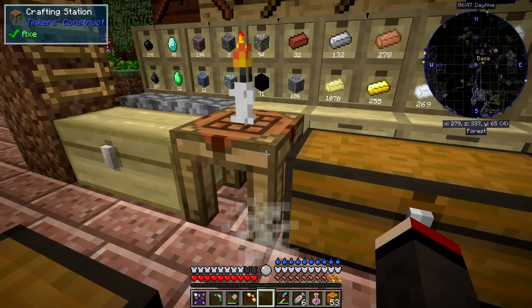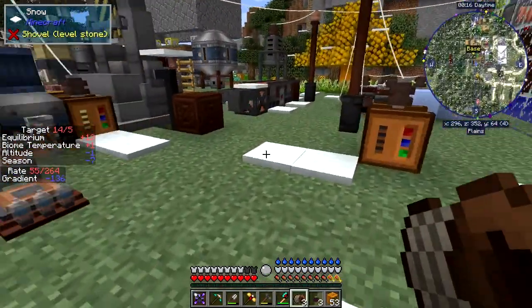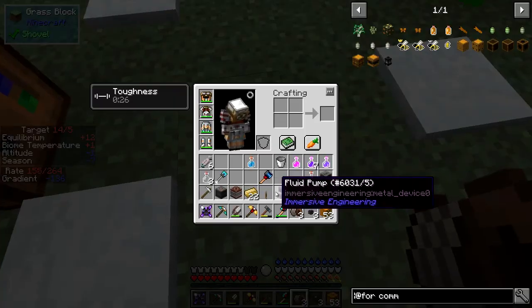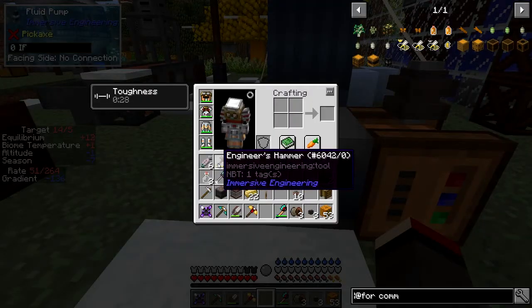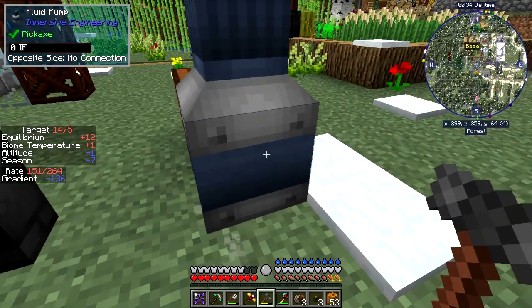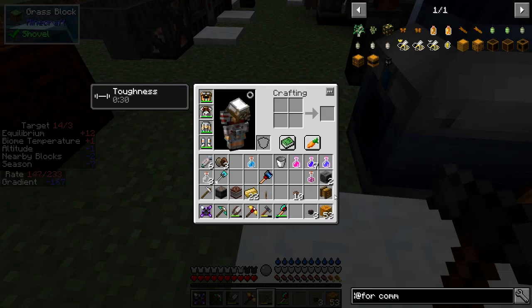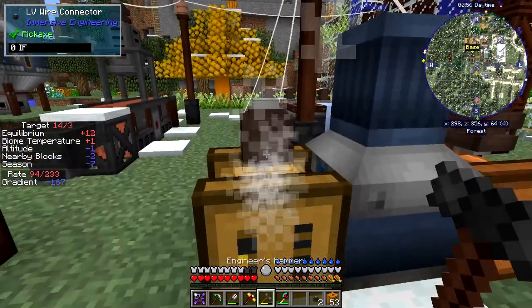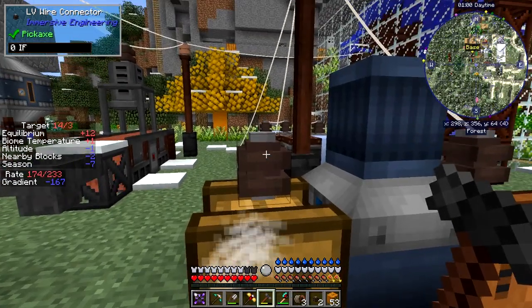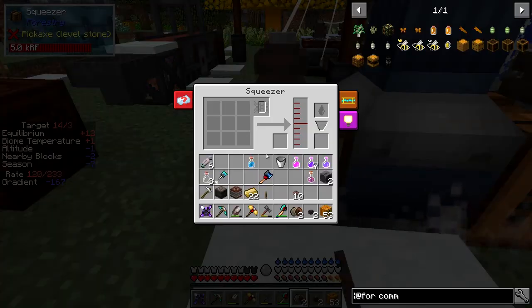I've done nine minutes, so I'm going to build another carpenter and another squeezer. Right - I've got the carpenter and the squeezer. I need to put the squeezer down first. I'd like to automate this again. Using the engineer's hammer, if I press shift on this side it'll show me the outputs. The opposite side has no connection - we want that to be an output. The front face wants to be an input because we're going to squeeze honey into the carpenter.